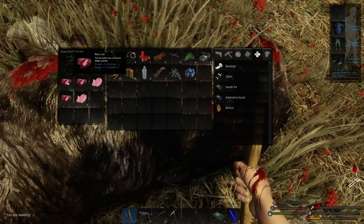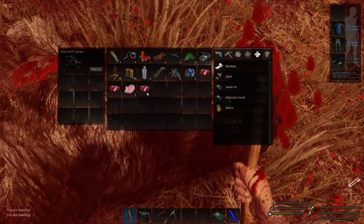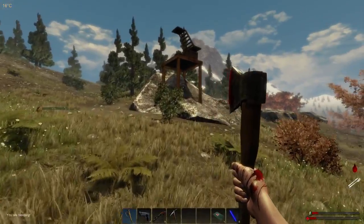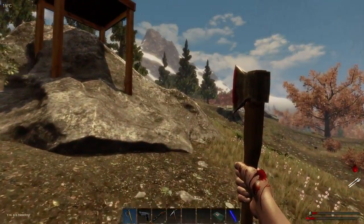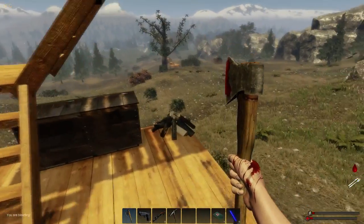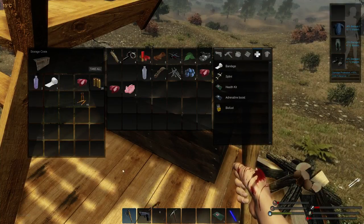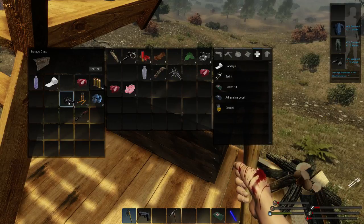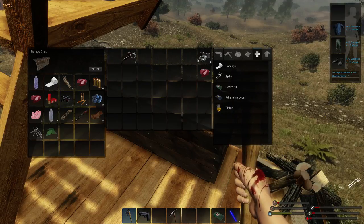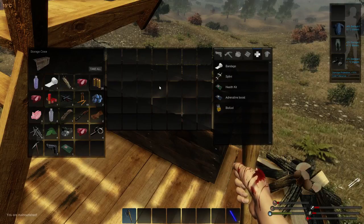Oh, here's tonight's dinner. I need that — I'm starving! Free liver, fantastic. Okay let's hightail it — oh, I'm nearly dead! Why am I nearly dead? Stop panicking. I've got no bandages. I'm going to lose everything I just got. Quick — what are the most important things for me to store before I'm dead? I'm going to be dead any second — oh wait, you can shift-left-click to move items. Shift-left-click. There we go.